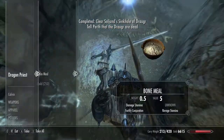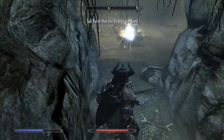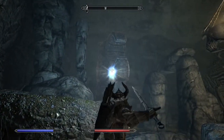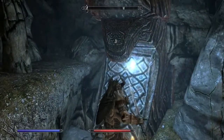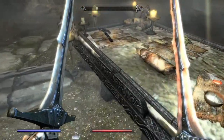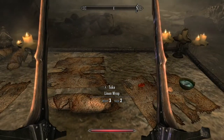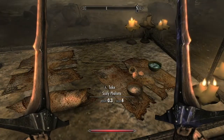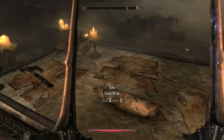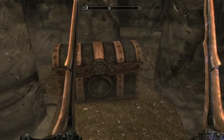With the Dragon Priest dead, you can search the main room and go to the boss chest without being fricasseed by the idol. There's really nothing to it. The stuff on the table is not really worth a lot — just magical items, a ruby and some alchemy ingredients. Not too bad. Then there's the boss chest.